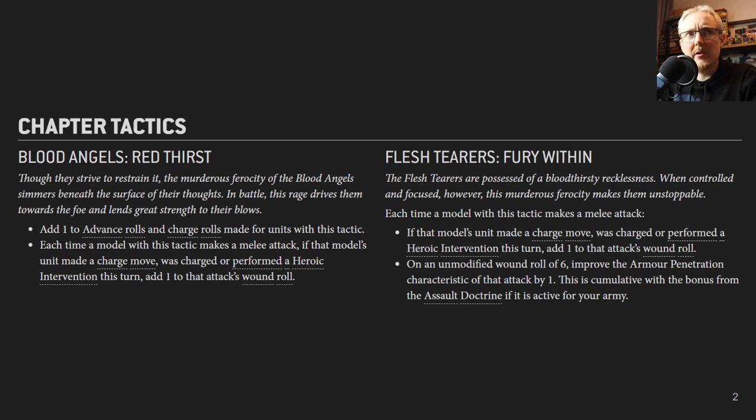It seems that usually when the Assault Doctrine kicks in as a Blood Angels player, your AP is already good enough — you're pushing the enemy onto invulnerable saves or no save. My opinion on the Flesh Terrors chapter tactic is that it's much stronger in turns one and two, which is how we typically see Flesh Terrors players play — going for early engagements and scoring those wound rolls of six for extra AP.